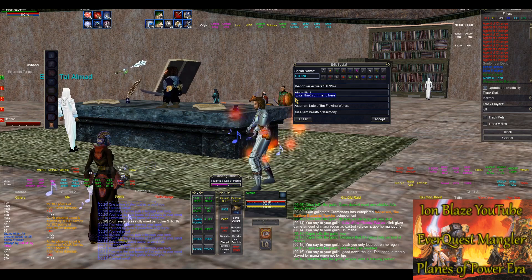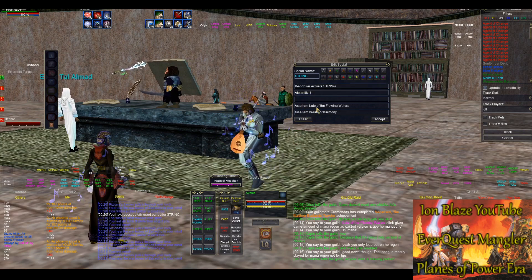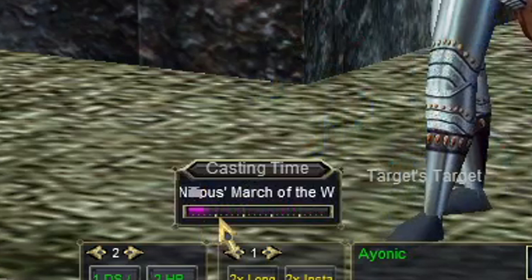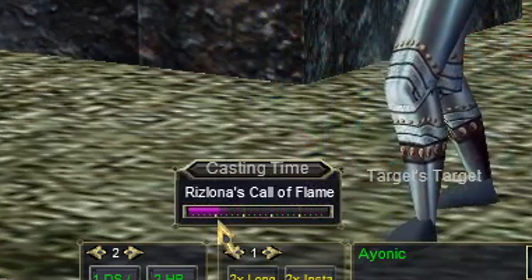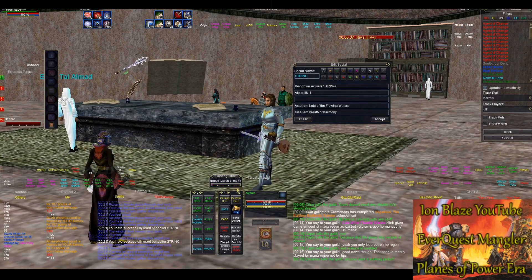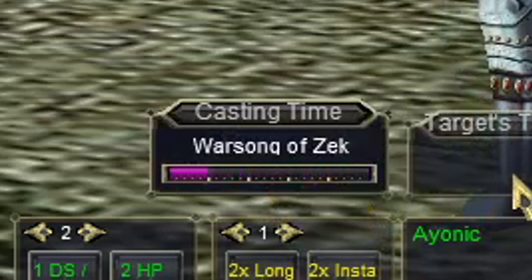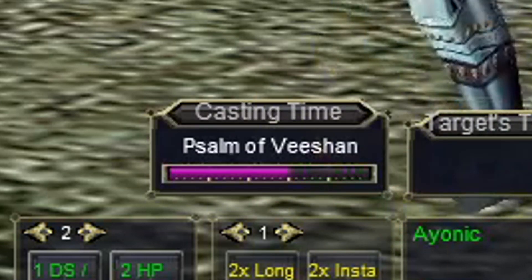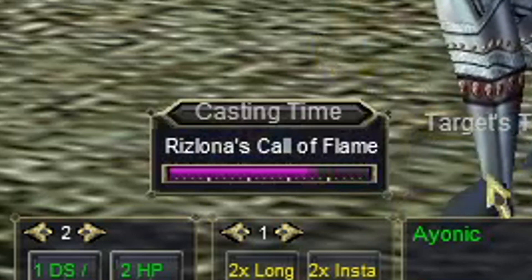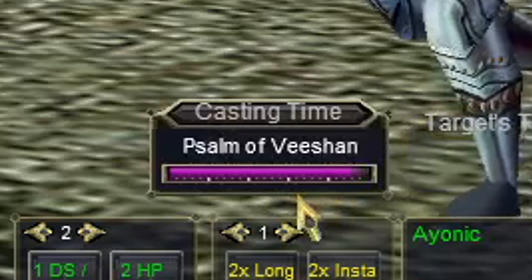The only issue is there's a bug that'll happen — if you use an insta-click right near the end of a song cast, it can jam you up, cause the melody to stop, and lock up your song gems. What I've found is that as long as you fire that insta-click macro somewhere around 75% of the song remaining down to around 50%, it never jams. Anywhere from 75% to halfway through the song cast and it won't lock up.